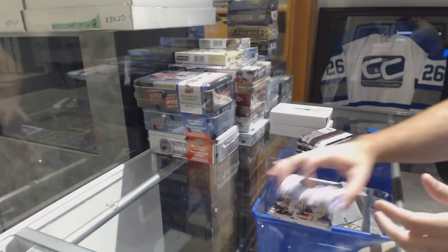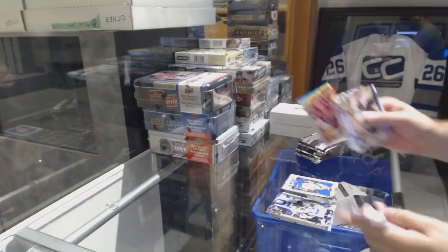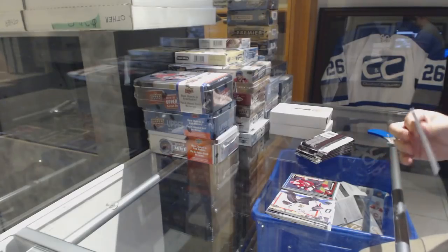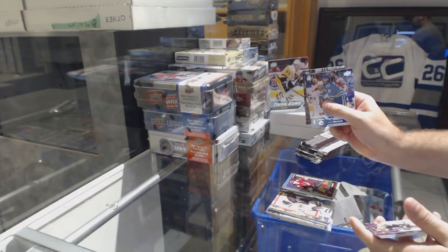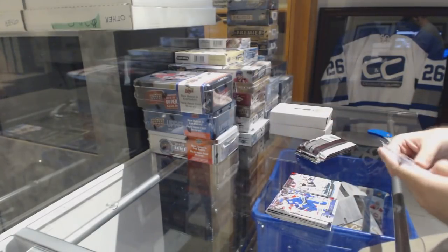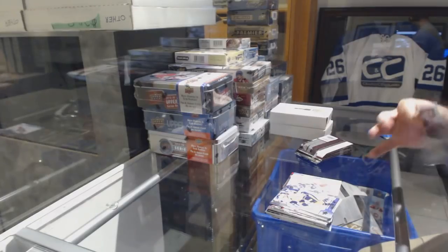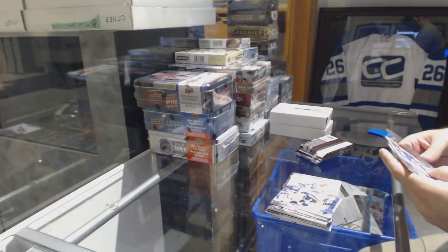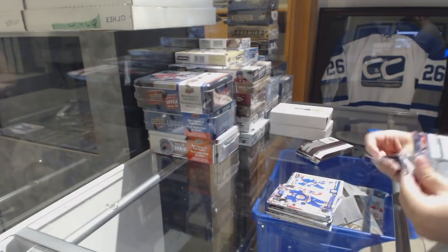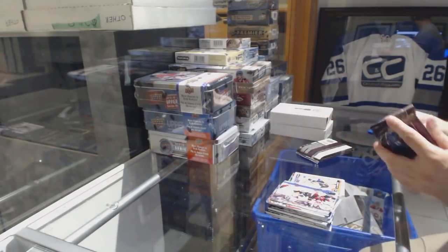Portraits Rookies for the Rangers, Jimmy Vesey. Marquee Rookie rainbow for the Coyotes, Christian Dvorak. Dominic Simone Young Guns for the Pittsburgh Penguins. Canvas of Cam Atkinson for the Columbus Blue Jackets. Anthony Boville, a Marquee Rookie for the Islanders.